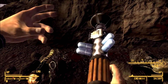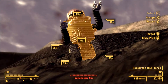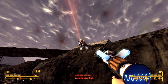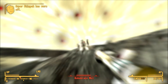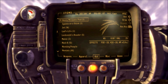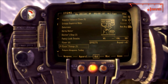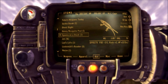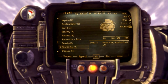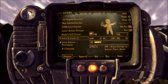Down you go. This thing does not have good durability though — I've taken off so much of its condition just by using it. I used a super stimpak — I didn't mean to do that. We'll use the brahmin steak because that'll help, and purified water and a regular stimpak. Let's change weapons as well.